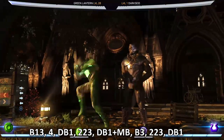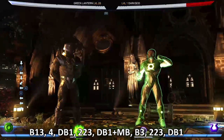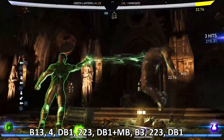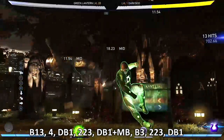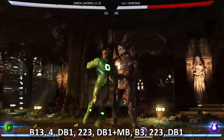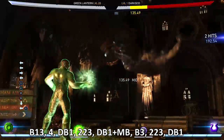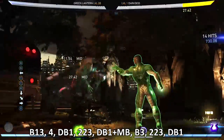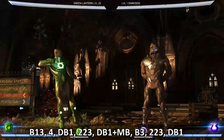The moment you see yourself activate your trait, you want to hit your down back one. After that they're going to pop up, so you can do a two, two, three. So it's: back one, four, toss them, two two three, enhance the might, back three, another two two three, and another Lantern's Might. It's pretty much repetitive motion — the same thing over and over again: two two three, enhance, back three, two two three, down back one, Lantern Spike.